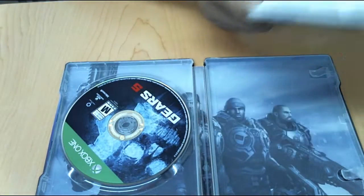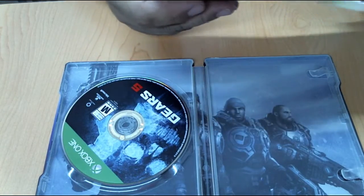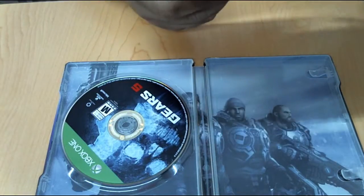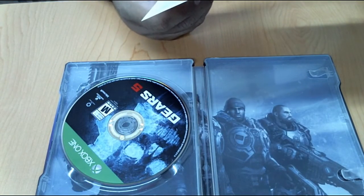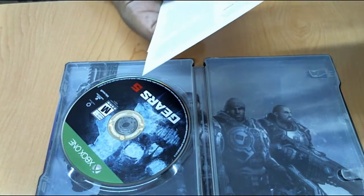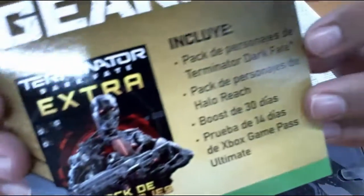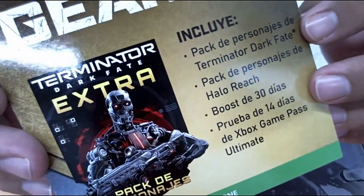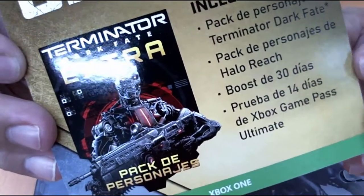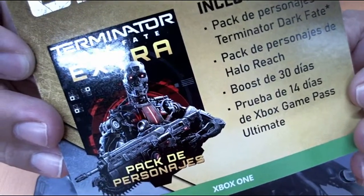Me hubiera gustado un poquito más de contenido para hacer la edición Ultimate: a lo mejor un pequeño cómic, algún libro de arte con muchas páginas, algo más. De hecho aquí viene lo que es el pack de los Terminators Dark Fate, el de los de Halo Reach, el boost de 30 días, y 14 días gratis del Game Pass Ultimate.